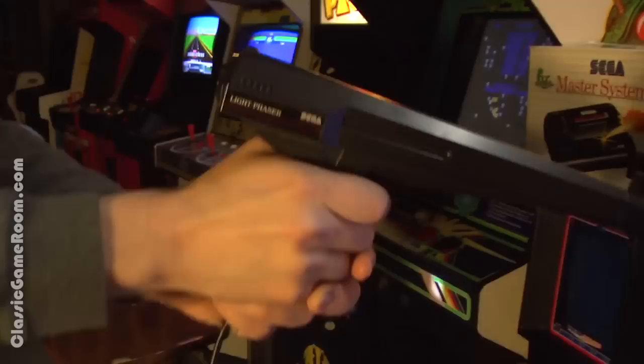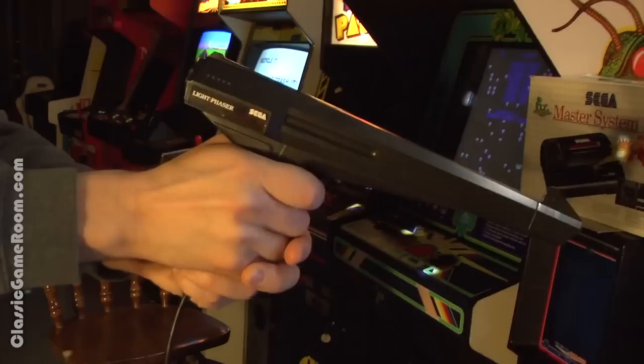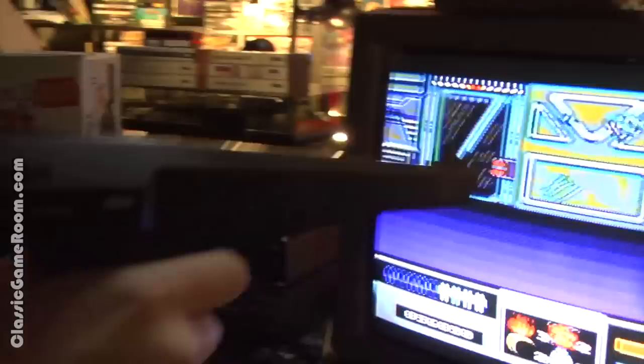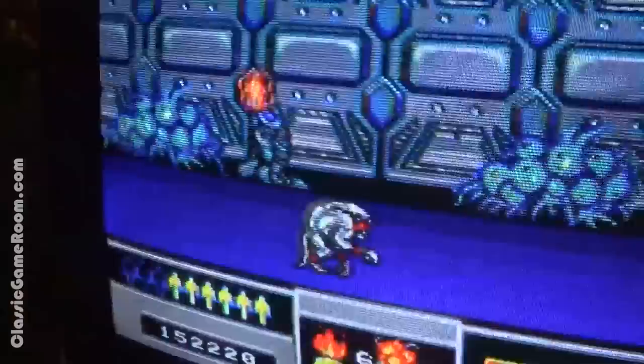In addition to the awesome clicking sound made by the Sega Light Phaser, I really dig the music in Space Gun. There's a human — yes! Another human saved. Looks like an ice cream sandwich. I also love the Aliens-inspired art design — these little guys are all dead in the background. Clearly these developers enjoyed 1986's Aliens as much as I do, and I'm okay with that.